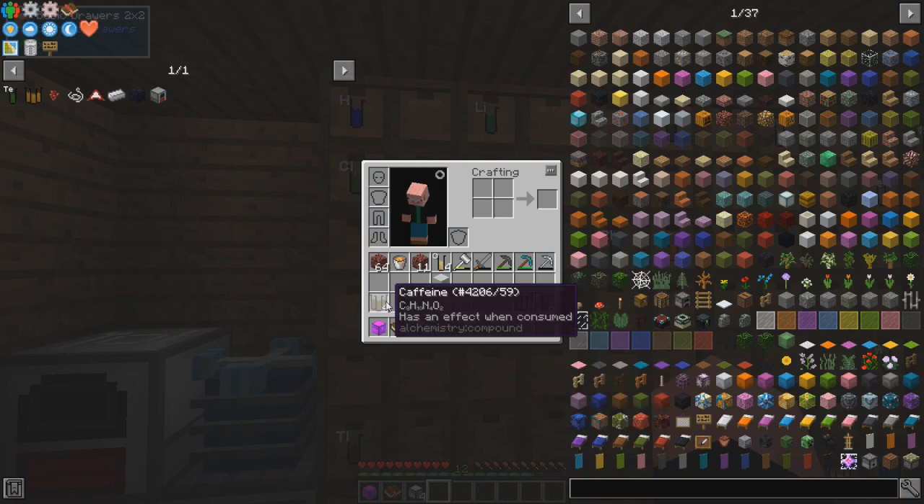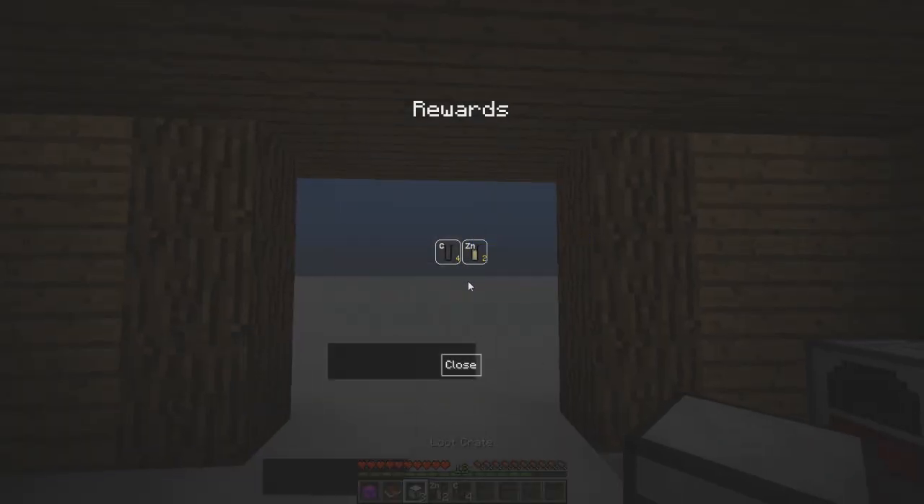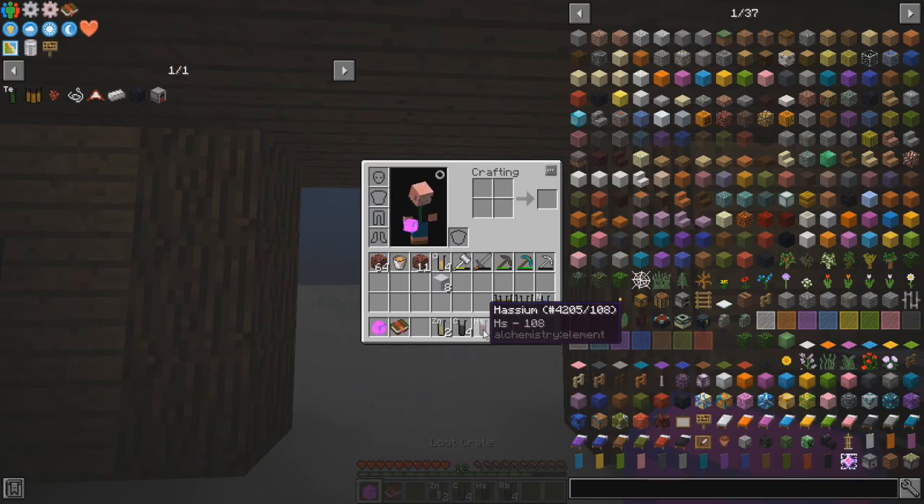Magnesium, sodium, sulfur and oxygen and then nitrogen. Let's see what's in these regular crates. Carbon and zinc. Hazium — that's new. Rubidium — we've got that. Rubidium's old hat. So let's move all this off and let's see what's in the epic.